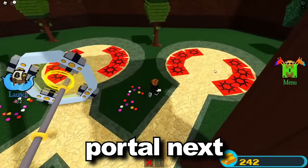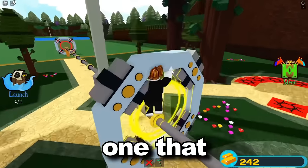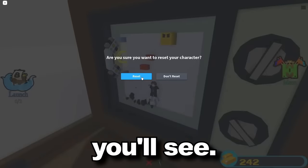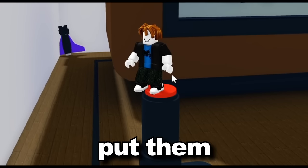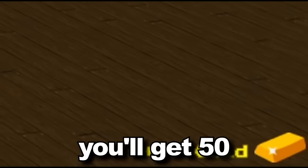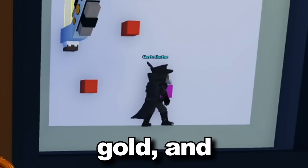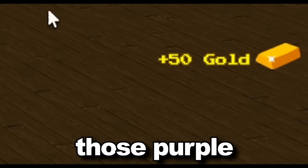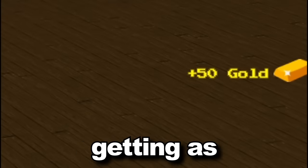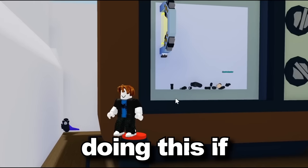You also want to put a portal next to the spawn points for quick access. You could also make an automatic one that spins with the wheel so it automatically catches players. Get a group of friends and put them inside the TV on the spawn points. Every single time you click the red button on the remote you'll get 50 gold for every kill. It'll shoot one of those purple blocks and you get 50 gold — you can literally just repeatedly do this over and over again.